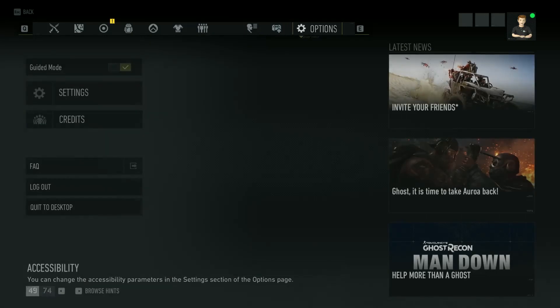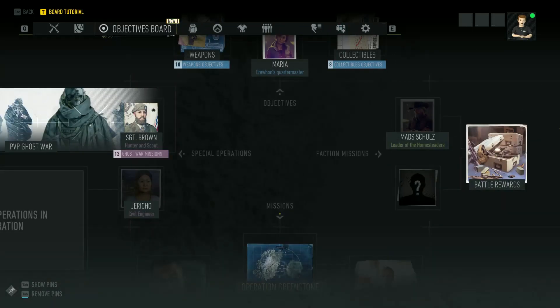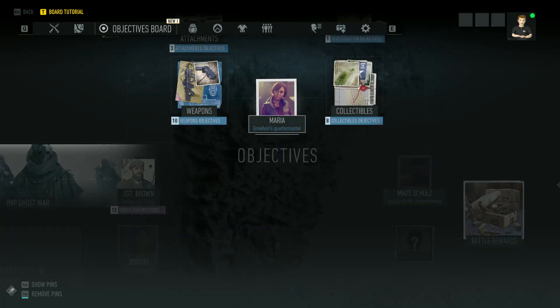To get to your missions, you go into your menu and it is the circle — the objectives board. You come in here and you're like, what in the hell is this? So each one of these gives you missions.